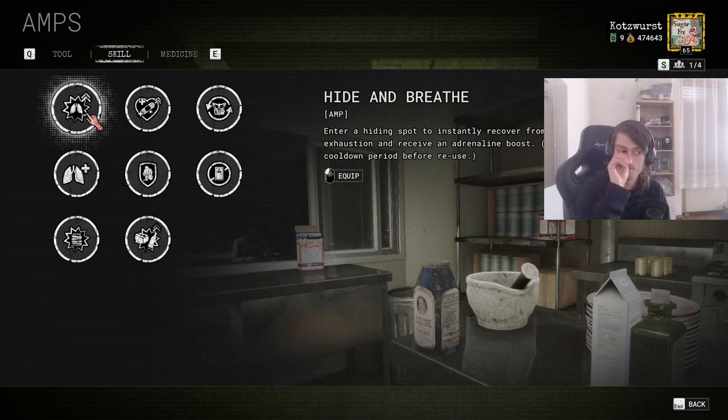Looking at skills: Hide and Breathe got a massive buff in update 1.0. Besides recovering exhaustion in hiding spots, you now get an adrenaline boost, which is really nice. The problem is that stamina and exhaustion work weirdly right now — exhaustion recovers so fast that you don't even want to worry about the stamina mechanic. But assuming that gets fixed, a pocket adrenaline on hiding spot triggers on roughly a 60-second cooldown is really decent. It's one of the stronger amps in skills — surprisingly, because before the 1.0 update this was the worst amp in the game.